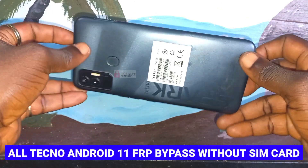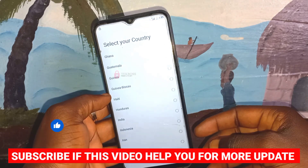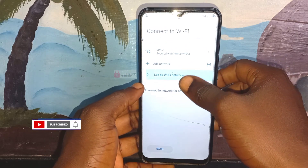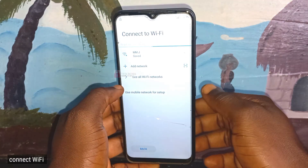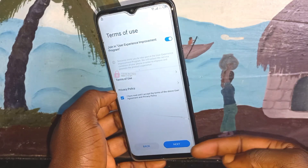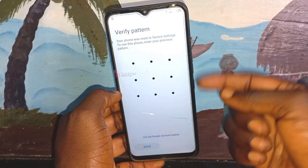Welcome to TechBox. In this video I'm going to show you how to FRP bypass any Tecno without PC. We are not going to use the SIM card method — this is the latest method. This can bypass any Tecno Android, but for the Tecno Pop 5 this method is not going to work. I have a tutorial for Tecno Pop 5 linked below the description, so if this method doesn't work for you, click the link below for the FRP bypass for Tecno Pop 5.